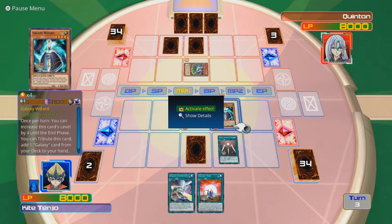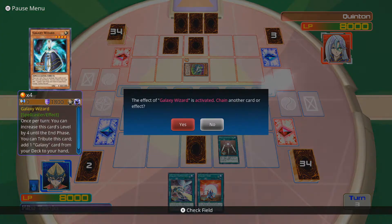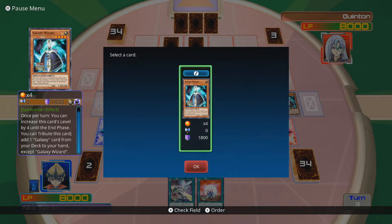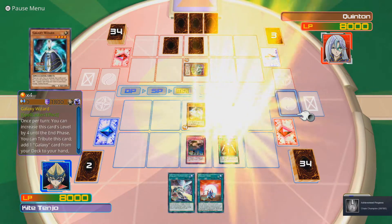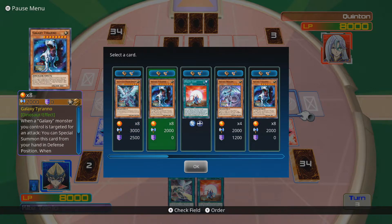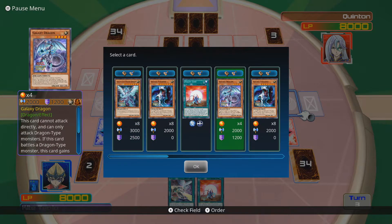I am going to activate the effect of Galaxy Wizard. I could increase the level of a monster, but I'm going to add one card from my deck to my hand. And I could chain Call of the Haunted - bring back Galaxy Wizard and use it again. That's not bad. I could chain that, get Galaxy Wizard back on the field, activate effect, and get a Galaxy Eyes Photon Dragon. I probably need something else first, though.